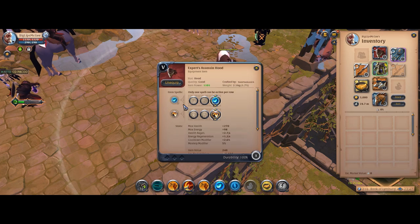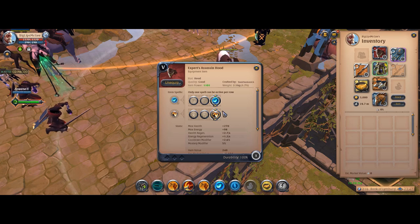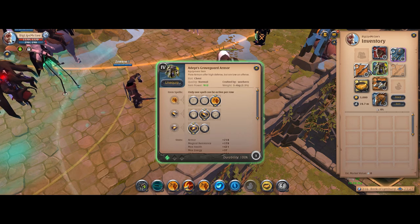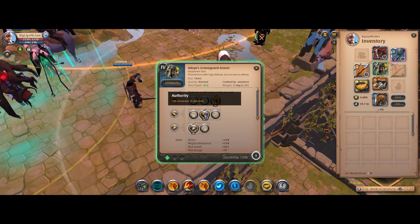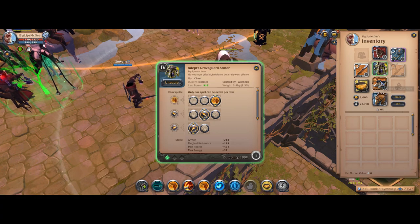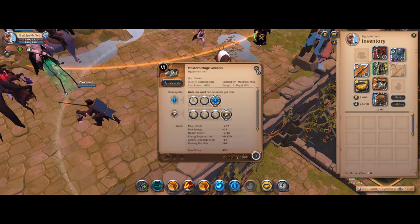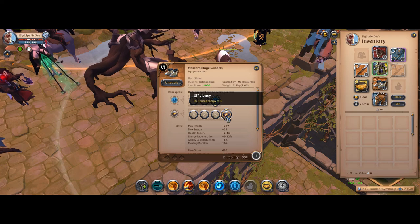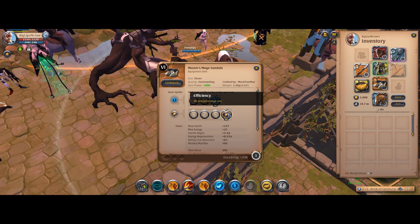For the helmet, you're going to run Assassinhood — I would suggest at least tier 5, so you can get the cooldown reduction passive on this as well. Armor is Graveguard armor; I do run the CC passive, but the Toughness passive is good as well. And then the Mage Sandals for your boots, tier 6 ideally, so you can get the efficiency energy cost reducing passive on those.